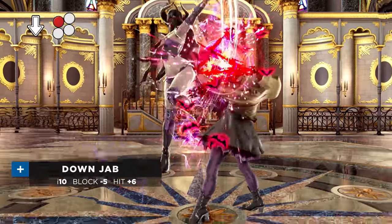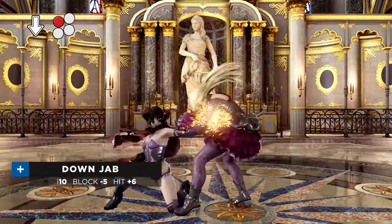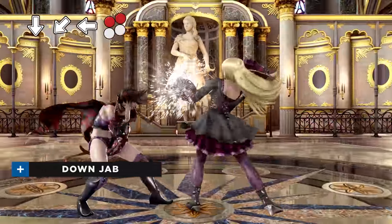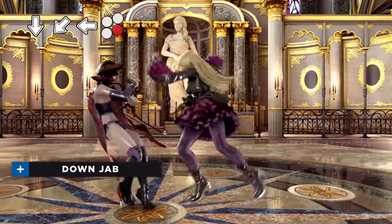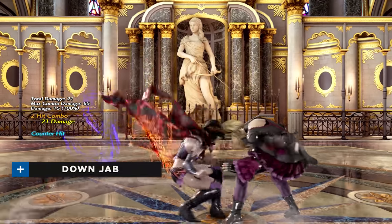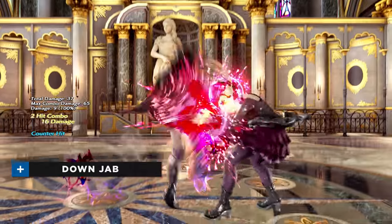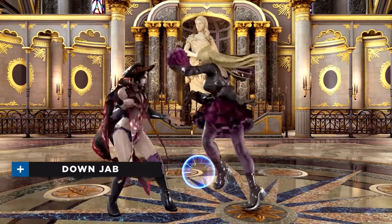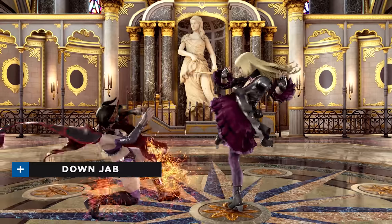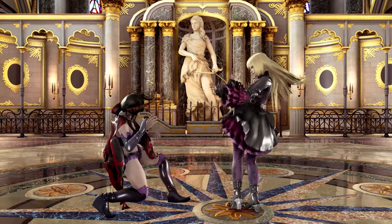A down jab is a versatile and useful move for most characters. Elisa rises to another level with the ability to cancel into all of her specials. Only Dark Blade, EX Dark Blade, and EX Dark Tempest are natural, but cancelling into Dark Cannon provides a sneaky way to escape from and create pressure. Dark Cannon becomes natural if the down jab counter hits at close range, which leads to a massive amount of frame advantage. It's important to remember that down jabs are special mids and thus susceptible to low parries. Mixing them with conventional fast mids such as Daylight and Fish Hook is a useful way of preventing parries from happening too often.